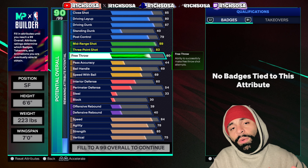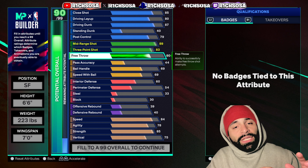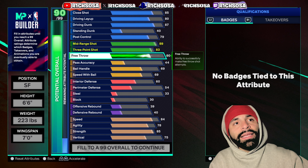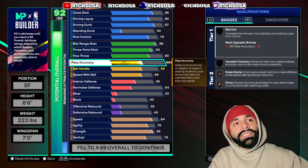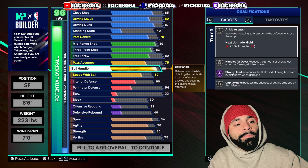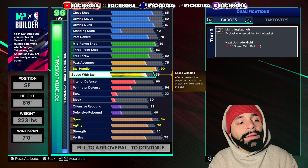For the mid-range shot, move this all the way up to an 89. For the three-pointer, let's go up to an 83. For the free throw, we're going to go up to an 80. Pretty balanced on the offensive side — if you want to take anything away from some of these attributes, I can see that, but it's crucial to maintain that number one comparison of Jaylen Brown.